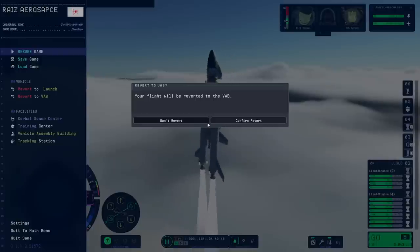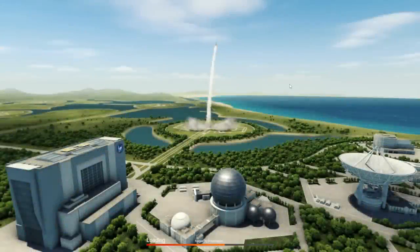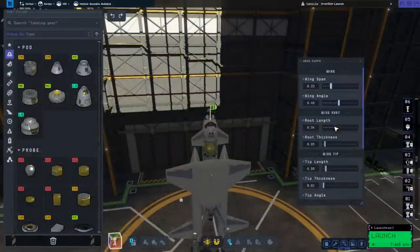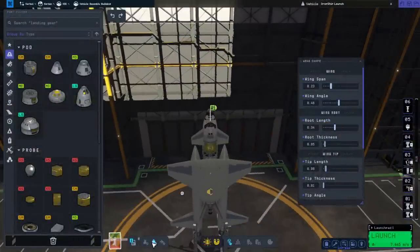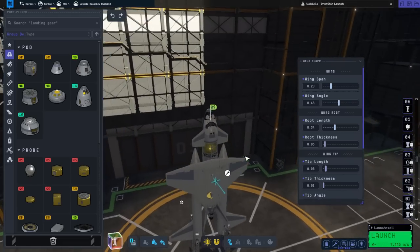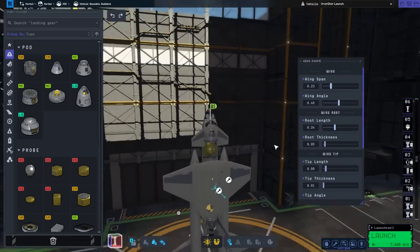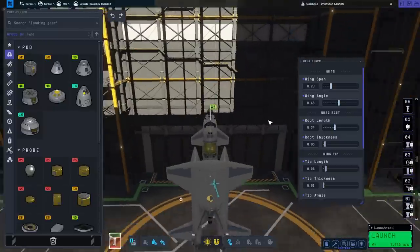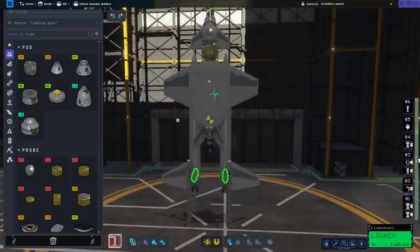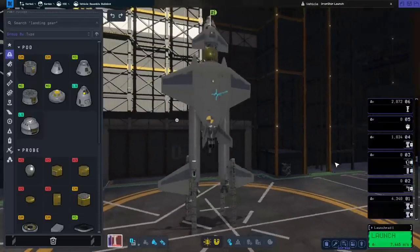I've seen enough. Maybe we should have bigger fins on the bottom. I don't know if it really will change anything to reshape them, but at least it won't increase the mass - reshaping does not increase the mass. As far as delta-V goes, it's saying we've got 4,340, so that's plenty to work with.